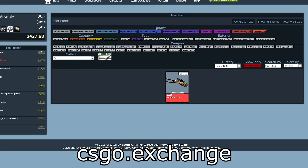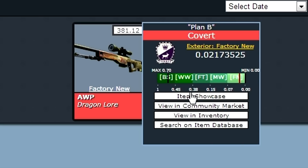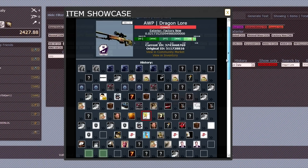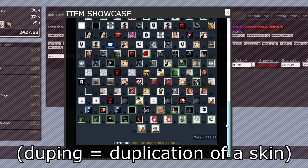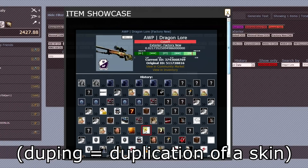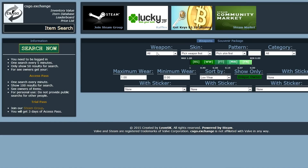I use this — I've even donated to the site so I get access to all the extra features. For example, we can see here the float of my Dragon Lore is 0.0202, which is good — that is above average, better than average. If we go to item showcase we can also see that it's been heavily duped, which affects the value of the item. I can explain that in another video, but in this video I don't think it has any significance.